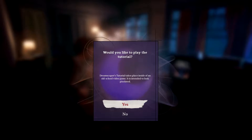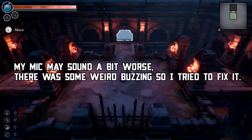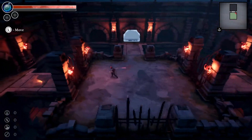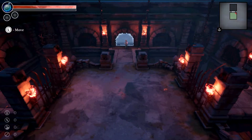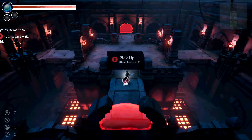Dreamscaper's tutorial takes place inside of an old school video game — it is intended to look pixelated. The game recommended me to play with a gamepad, so I'm playing with a gamepad and not a keyboard. I turned on the music a little bit because it was a bit too loud, and of course my graphics are on Epic because I have a good PC. The game doesn't look that demanding either.